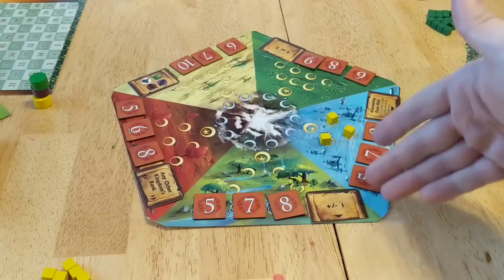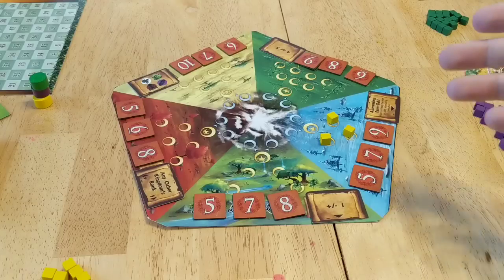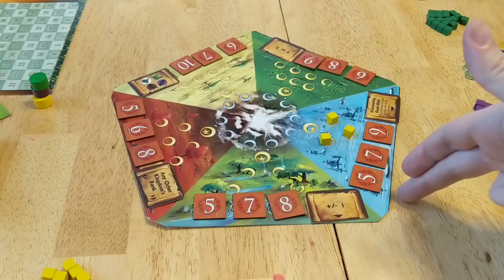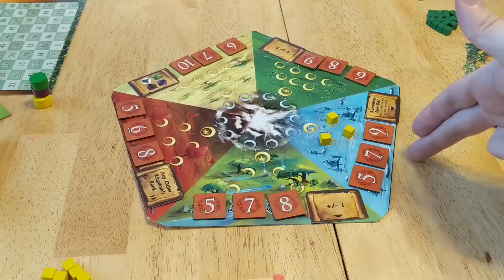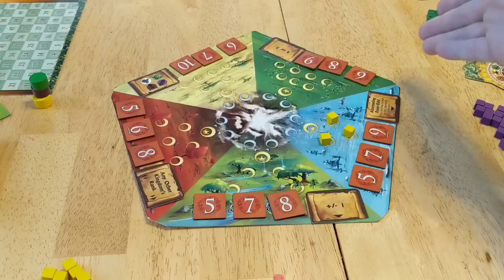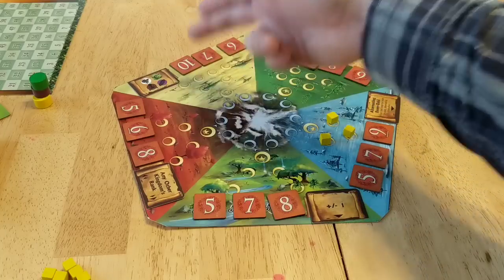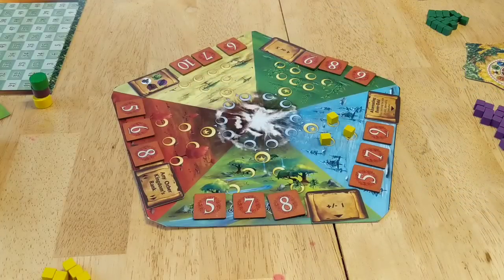These score markers are always random, and you're going to want to think ahead. For example, this realm starts at five points — in the second age it's worth seven, and in the third age it's worth nine. So it could be pretty lucrative later on. Same thing over here: it's six, seven, and then ten, which is really enticing later in the game. I've fallen into that trap where I really wanted that ten, and probably shouldn't have — other people reaped points elsewhere. So there's a lot of strategy in where you place your influence tokens.